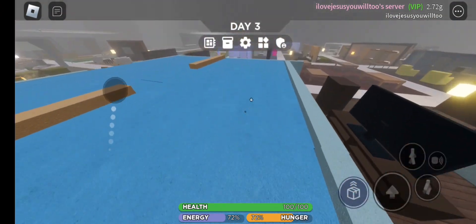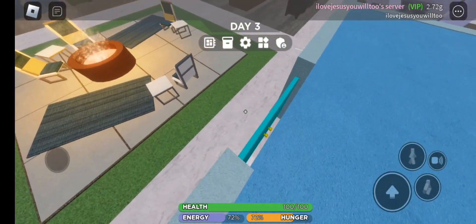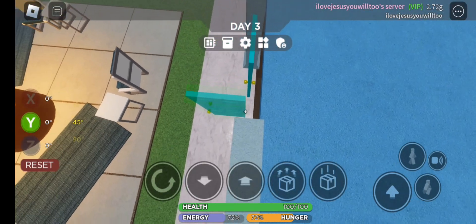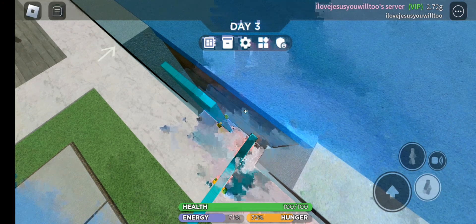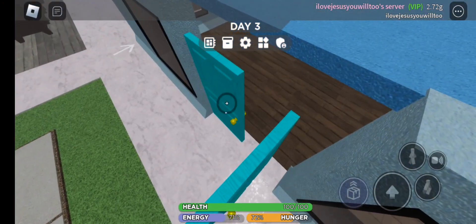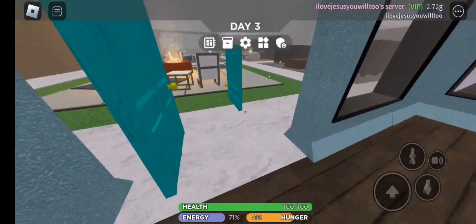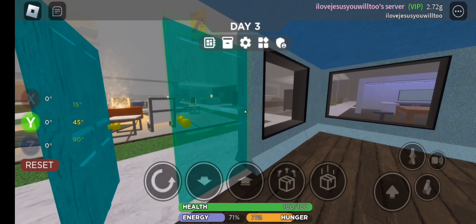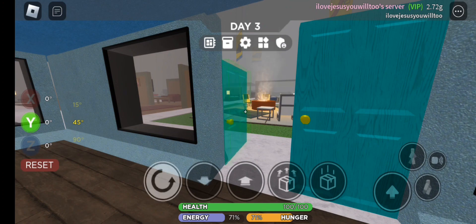We have a small balcony for the roof or whatever. We can't go down there - okay let's open a hole right there. We really need a crouch - there we go, move that over. I'm thankful I can still reach my door. That was scary, I almost touched the white.